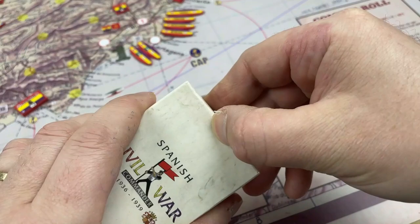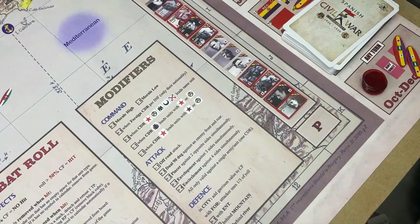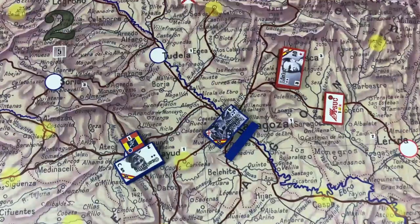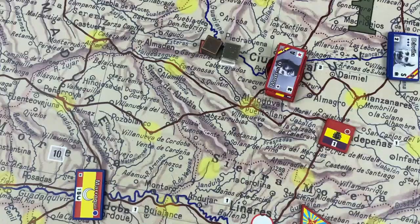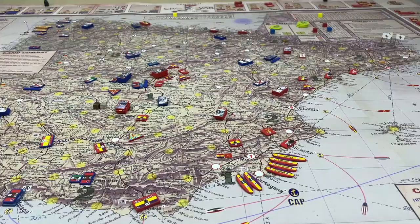We're going to talk about cards, specifically commander cards first. I'm going to talk about each single commander card, and we're going to go by order of the least ranking up the chain, as they were more highly ranked or more historically important. Each commander in the game will be addressed, and what the card allows that commander to do.